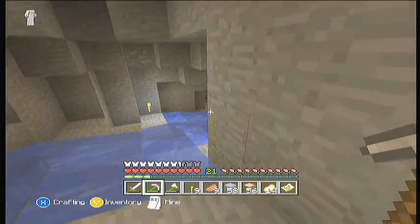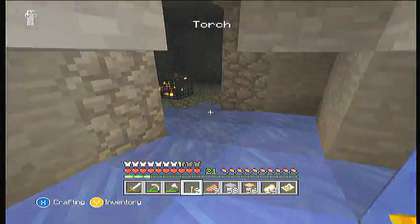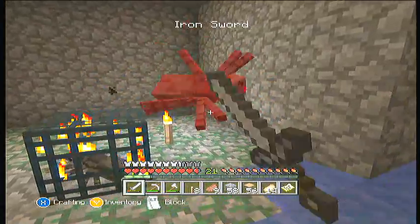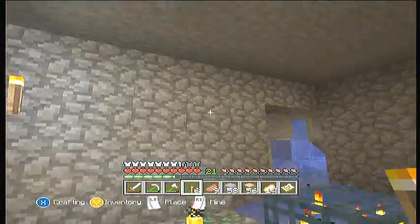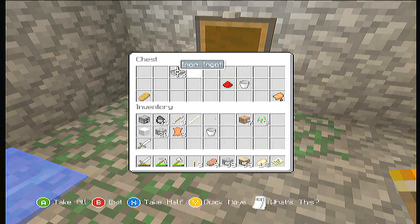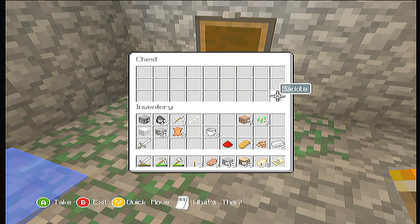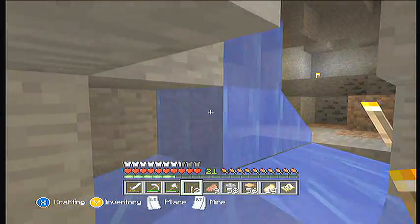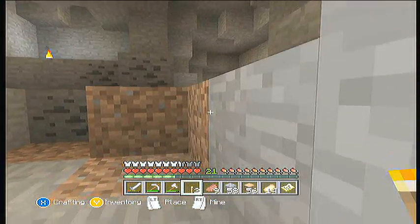Oh, here it is. Here is the spider spawner, and as you can see, I haven't even gone in there to check anything. I wanted to wait until we were on camera so you guys could look through it with me, see what we got in the chest. We got two more iron ingots, ooh, cocoa beans — that's good, even though we have a jungle right there. Some more bread, another bucket, and a saddle. I can't wait for them to bring horses in so we can start using those saddles, because I think we've got three already from spawners.